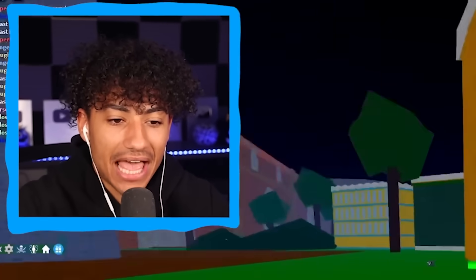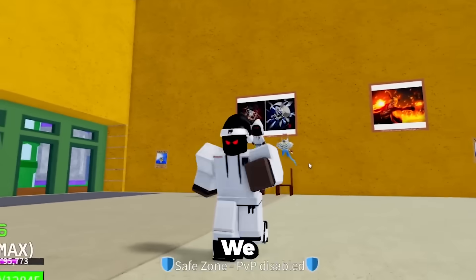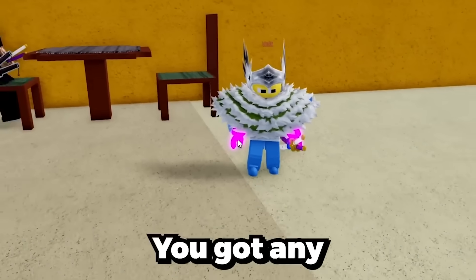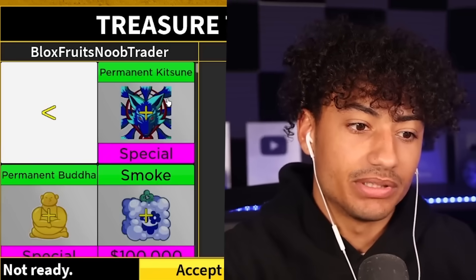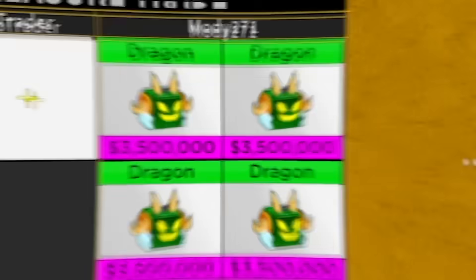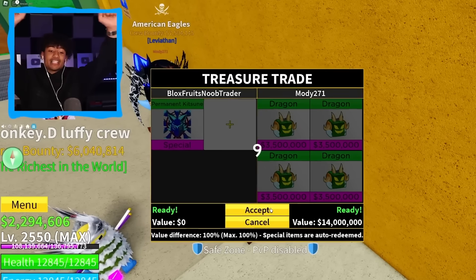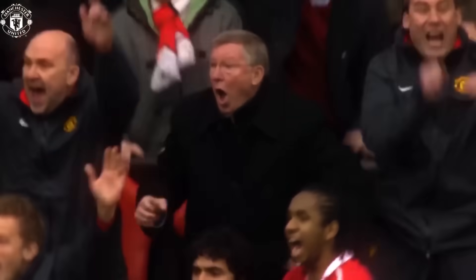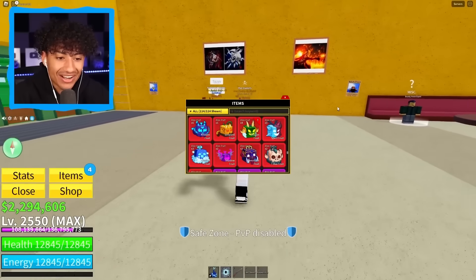I want to find someone with some crazy fruits — we're just going to keep jumping different servers. New server — this guy has a Kitsune tail, tell me you got something good. Dragon, dragon, dragon — wait, three dragons and a venom fruit! Four dragons and 14 million — should I do it? These dragons are going to go up in value when the dragon rework happens. This is the best trade so far today — perm Kitsune for four dragons! I will happily take that. We now have eight dragon fruits and six Kitsune fruits — we're going crazy!